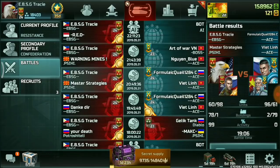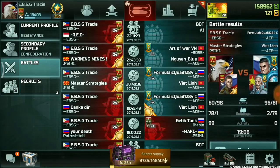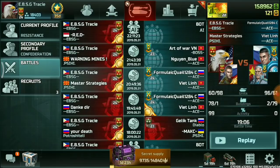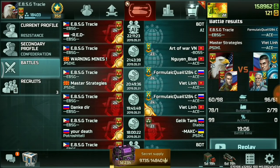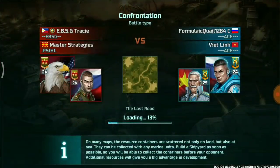Right after that battle I tried to go 2v2 again, but Dan Kadir was offline so I'm going with Master Strategies this time. We discussed the plan: I will go full land units and Master Strategies will go full air units — hawks built. The map of choice for the second battle is the Lost Road.